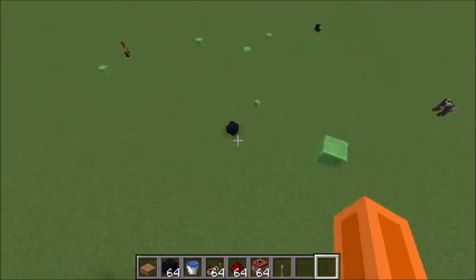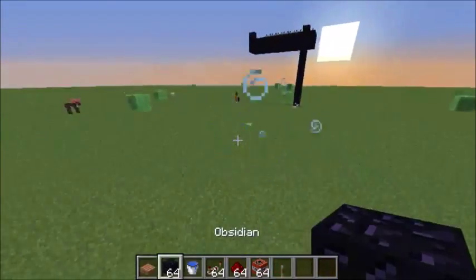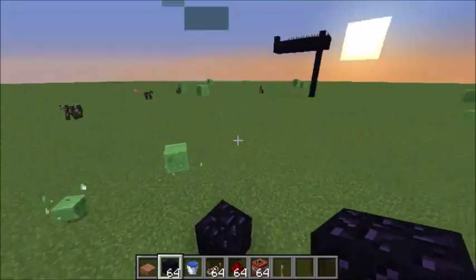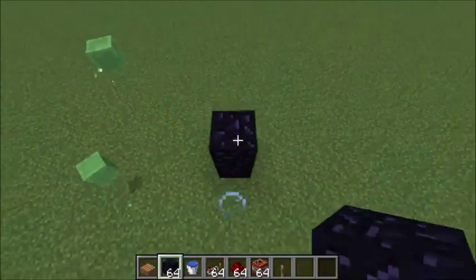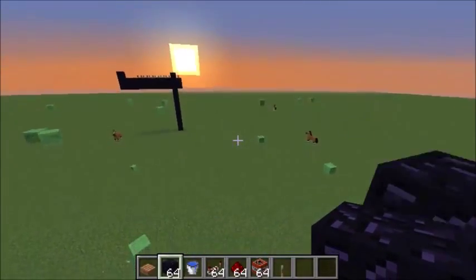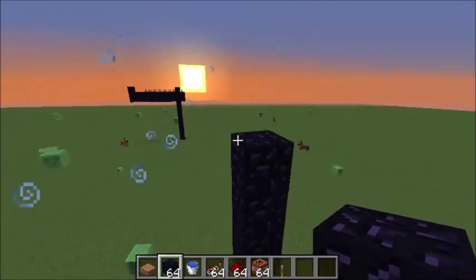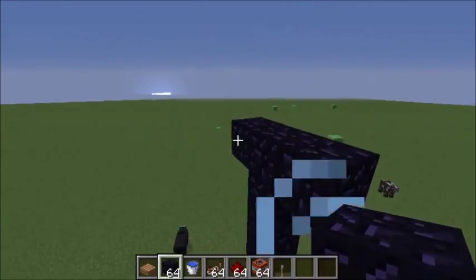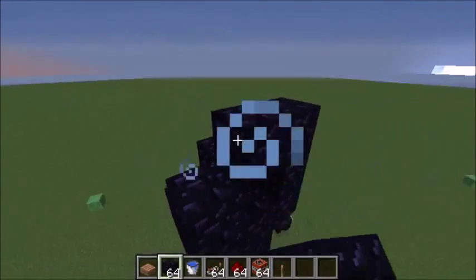So we're going to build a TNT cannon over here, a little ways away from it. What you first want to do is go ten blocks up. You want to go like this and make a little back part.